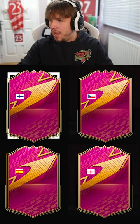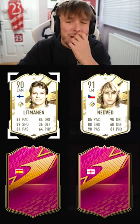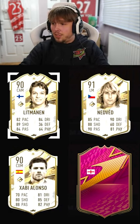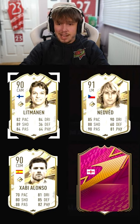First one is Litmanen — let's just get that one out the way from this icon player pick. We know that is either Czech or Nedved. Nedved Prime. Third one is probably Butcher Gueno — let's have a look. Xavi Alonso. What is number four? I think Rio can be literally the only good one, and he's worth about 300,000 coins. Let's reveal it.